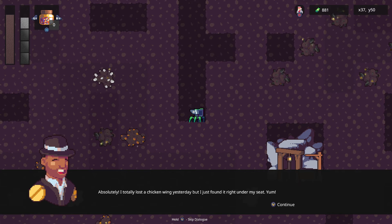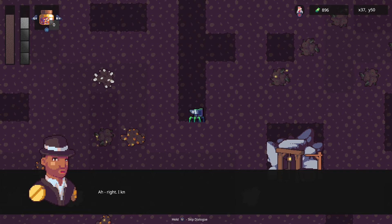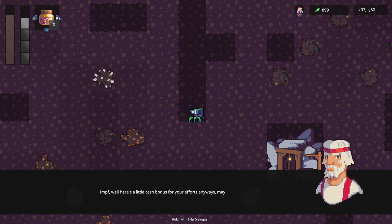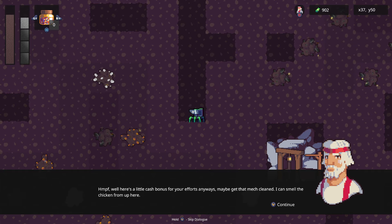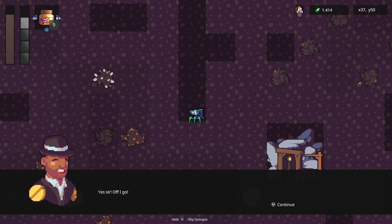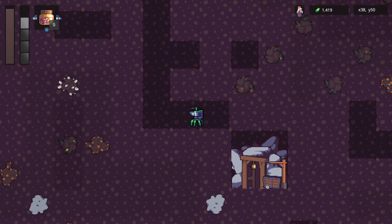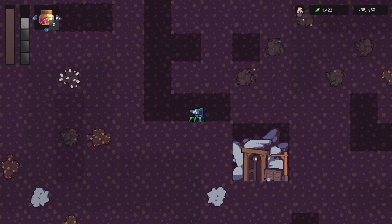50 meter depth reached. The boss asks: 'Did you find anything?' I reply I found a chicken wing under my seat. 'How is that possible? This is your first day at work.' I meant did you find the cause of the strange noises. 'Right, I knew that — well, not really.' 'Here's a little cash bonus for your efforts. Maybe get that mech cleaned, I can smell the chicken from up here. I'll have to recalibrate and try to locate the noises again. Keep digging towards 100 meters.'